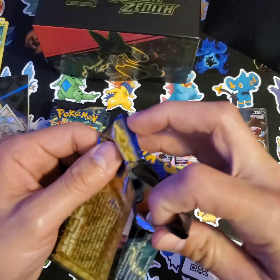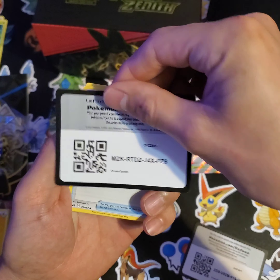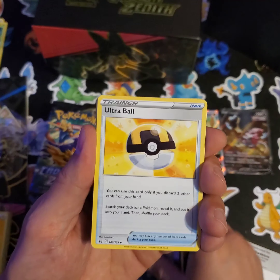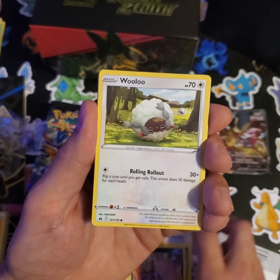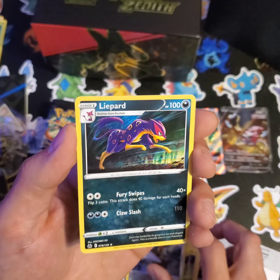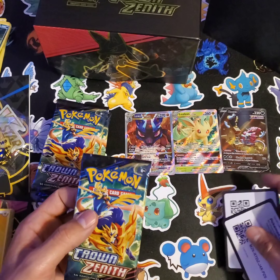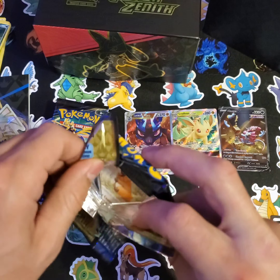Pack number two - come on baby, let's make this the best box ever. Man, it would be great to get one of those gold cards. Fire Energy, Switch, Croc-a-Rock, Ultra Ball, Energy Search, Grubbin, Skrulp, Wooloo, Gilioptile, Reverse Holo Besharp, and a Lifeguard - oh, that's awesome! No holo or anything, but a cool looking card. So how are you guys liking Crown Zenith so far? About to be three packs in and I'm already liking it. That Hoopa is awesome!